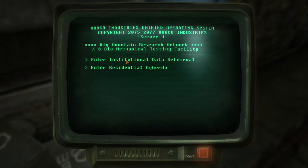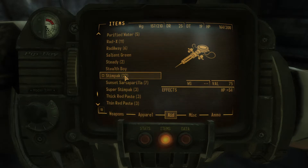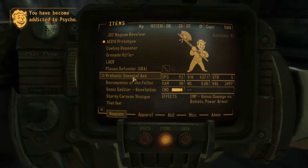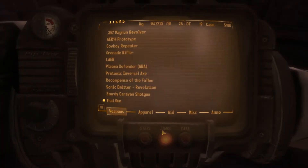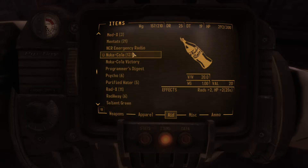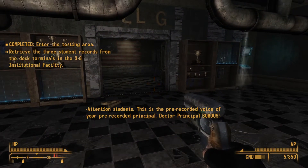So now do I have to go fight the unusual specimen? Is that what it's telling me to do? Replay basic test. It absolutely wants me to fight this thing. Hit me with some Stim Packs and some Psycho. You've become addicted to Psycho — well, isn't that great. I guess we'll equip that gun. Take more of the drug to alleviate symptoms, visit a doctor to be cured — don't I have an item that will cure me? Oh yeah — temporary addiction.